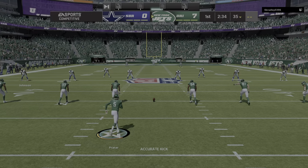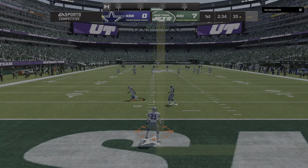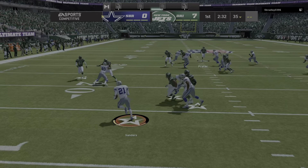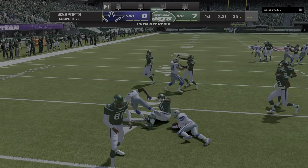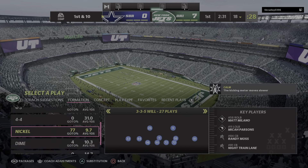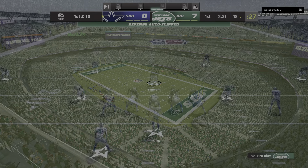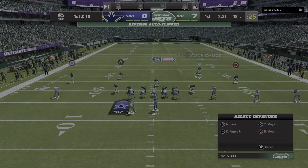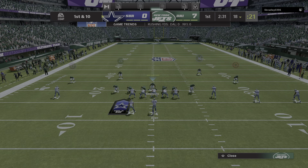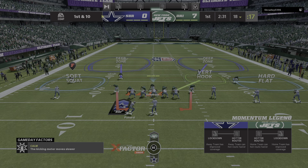After the touchdown, Prater to kick. Here comes a return and he'll be brought down shy of the 20 — the decision to bring it out of the end zone not a good one. The Cowboys offense had the interception last time that led to the opening touchdown, so now they trail seven to nothing as they start first and ten.